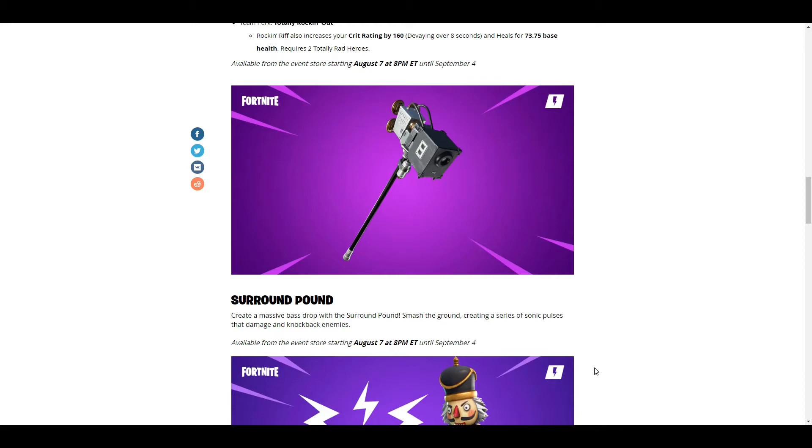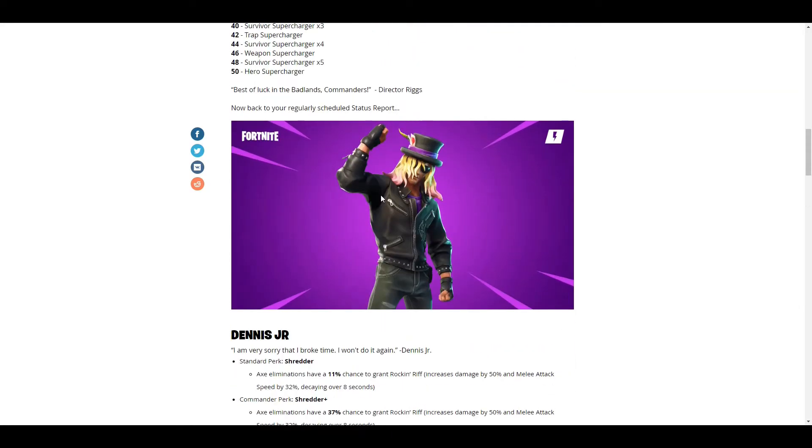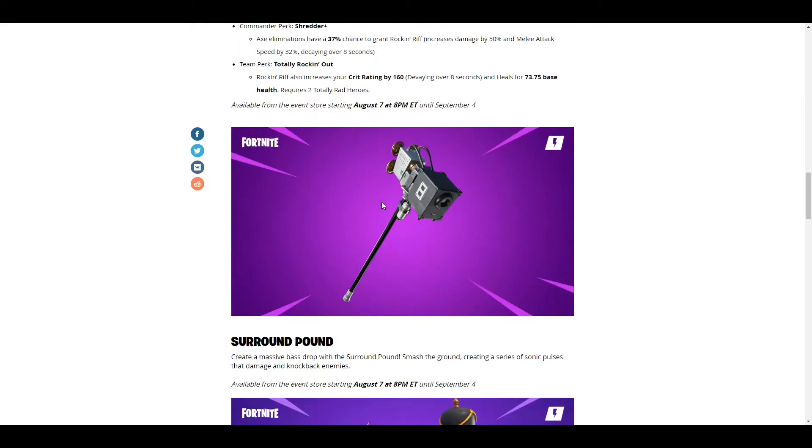Up next is a very good weapon which I have God-rolled and have a lot of fun with — the Surround Pound. Create a massive base drop with the Surround Pound: smash the ground creating a series of sonic pulses that damage and knock back enemies. Available from the event store starting August 7th at 8 PM EST. So this Friday you have two big items: Dennis Jr. and the Surround Pound, which I really like and still use to this day.